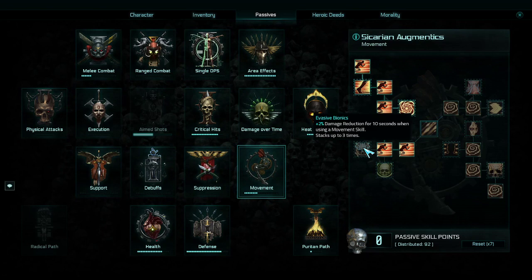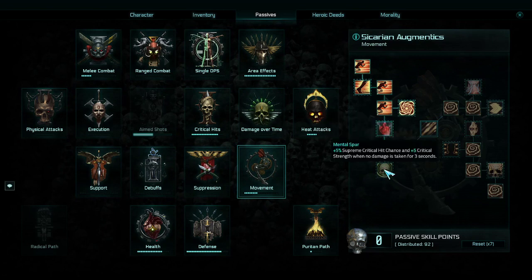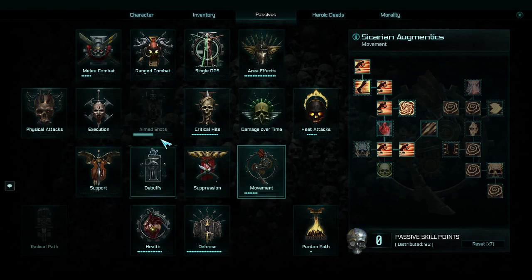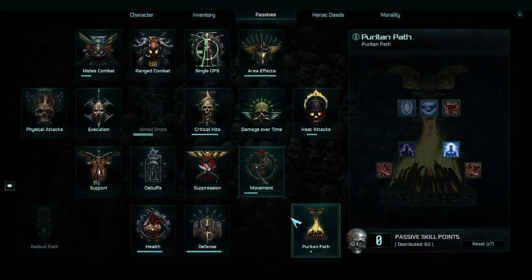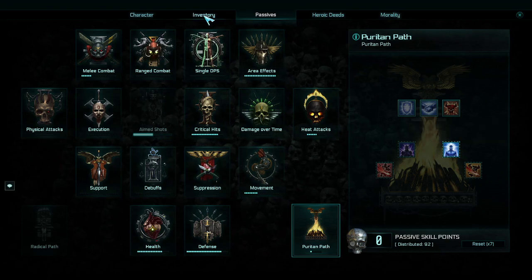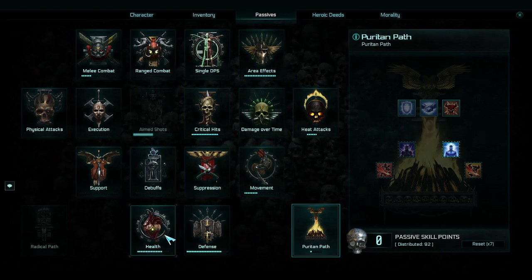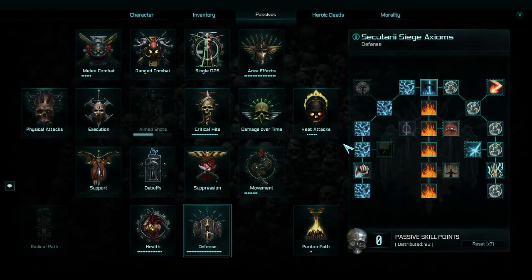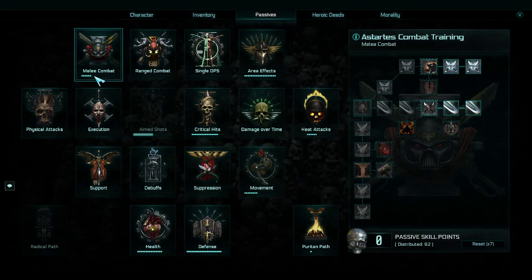Next we went for movement speed and only went for the left side of this tree — did not go for evasive bionics nor mental spur. That gives me a decent chunk of movement speed because movement speed is king. I also went for the puritan path; 20 warp resistance is just good because I don't need as much resistance on my gear. Then I went for almost maxing out health and almost maxing out defense — more resistance on the tree means less resistance needed on your gear.